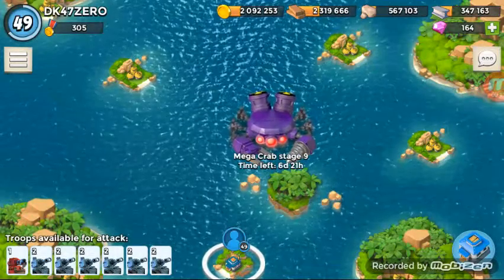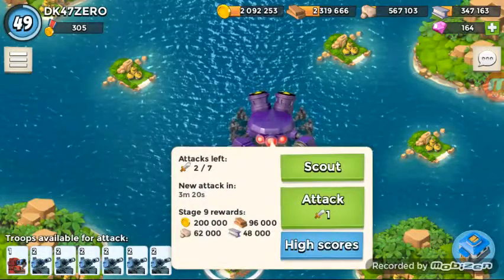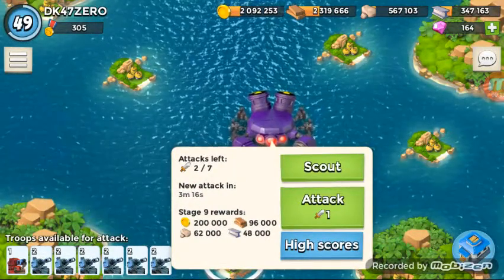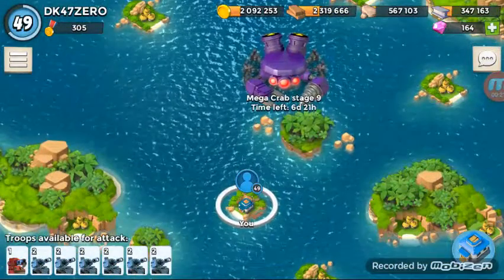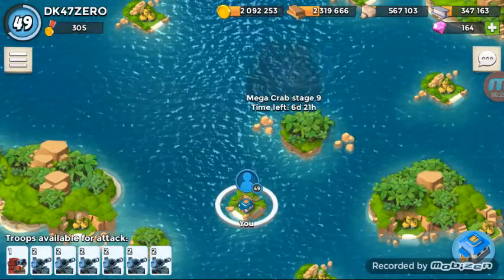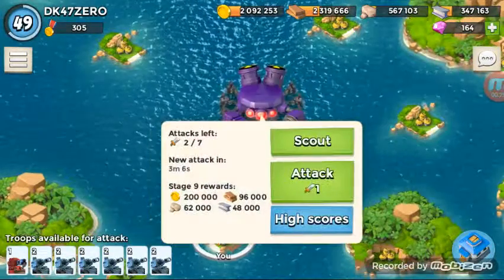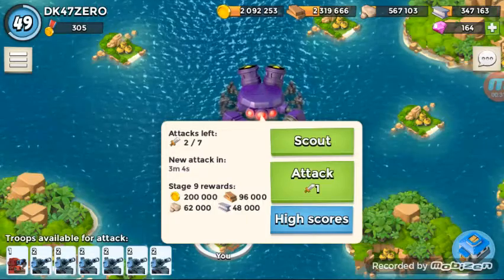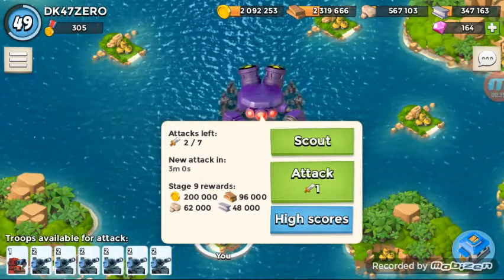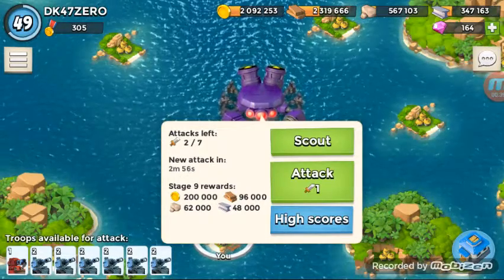I have already attacked the first eight stages in this huge attack where you get to go and attack his Mega Crab that is just off the shore of one of your near islands in your archipelago, right near your base. Basically how this works is it lasts an entire week, and you get an attack every three to three and a half hours. I'm about to get one in three minutes because the update has come to my area about three hours ago.